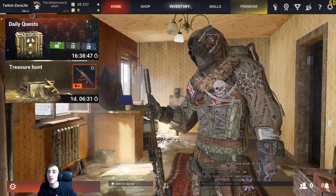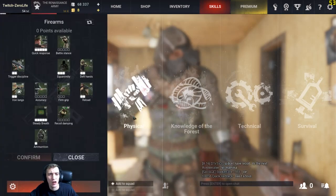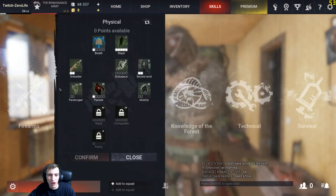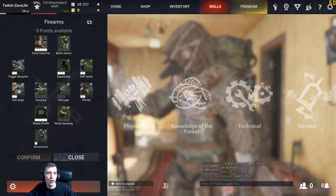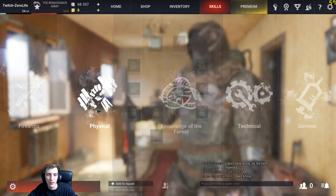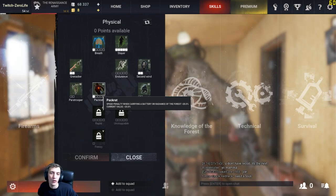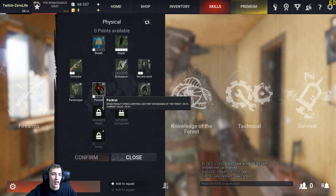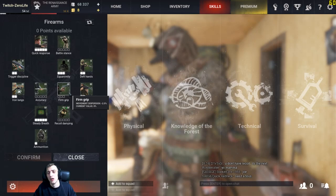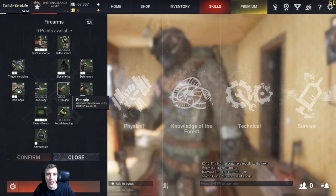Right, second part — let's get into the skills. You can level up in the game across Firearms, Physical, Knowledge, Boris, Technical, and Survival. This all comes down to your play style. Personally I've gone for max Firearms, a little bit into Survival to get the additional medicine, and a little into Physical because I want to get the pack up to level five — which means when I'm carrying batteries for the battery game mode I don't get any negative run speed penalty. As you level up you'll get a skill point to put wherever you want. Make sure you read everything and get a good understanding of the skills before spending them.